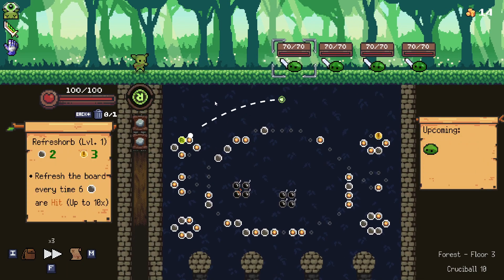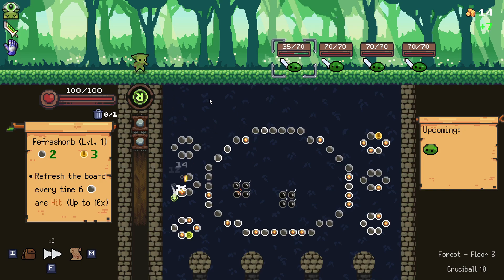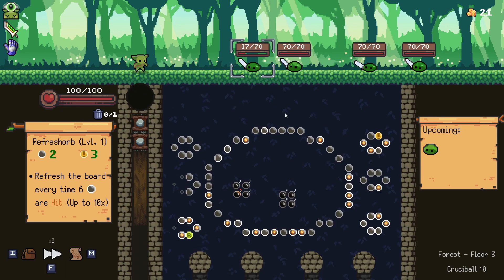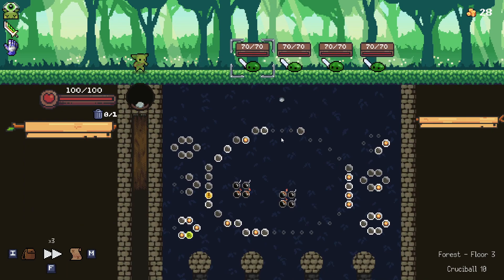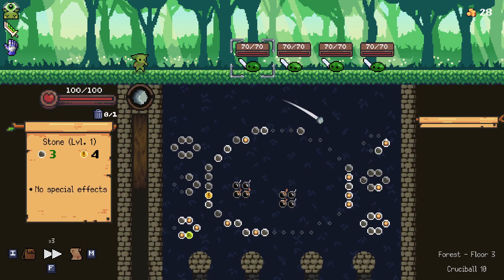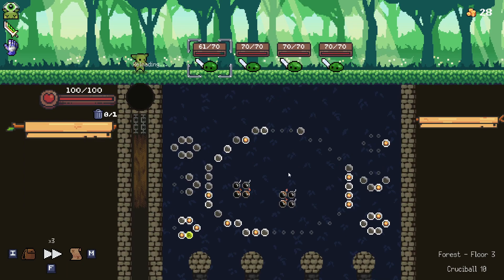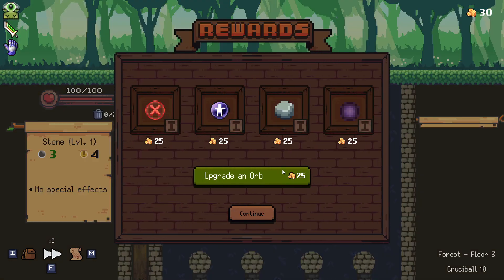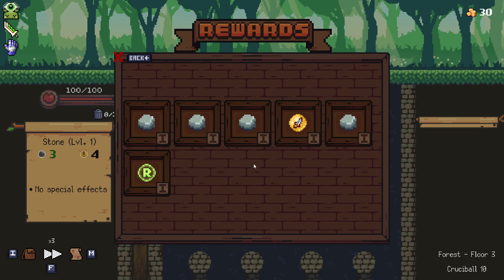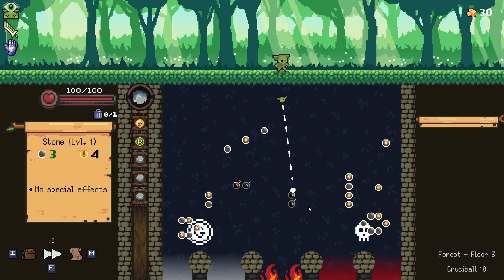I guess the refresh orb's not terrible for us because it is doing at least six damage every time it's thrown to the targeted enemy. Six damage isn't much damage, but it's something, especially in Crucible 10 and other Crucible levels — it is actually pretty helpful. So maybe we just refresh... we're actually going to back out of this and continue on our journey.